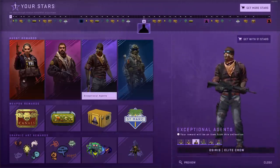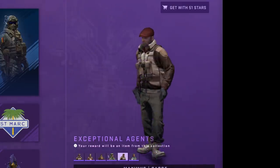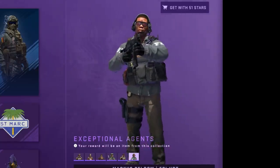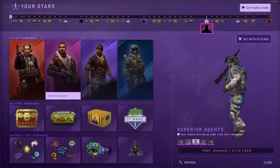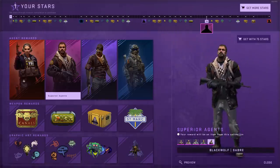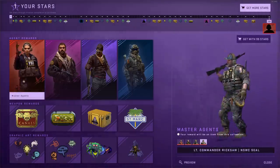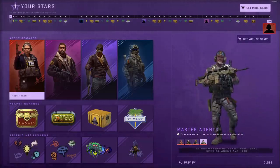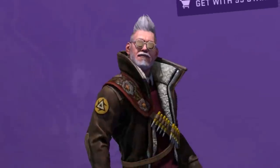The second set of skins is at 52 stars — and those guys are so bulky, with hatchets in the back. At 76 stars, those are considered purple rarity. At 100 stars you get the master agent — there are four of them — and this is where you can get the female model, which is called Eva. This one looks really cool, though it doesn't look like a CS:GO model at all.